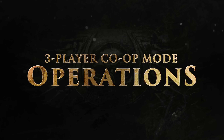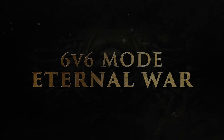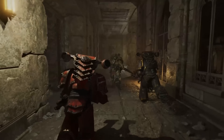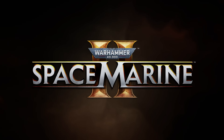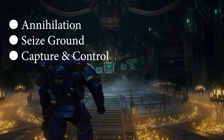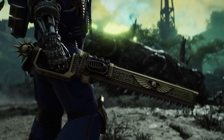Next up is the 6v6 Eternal War — a multiplayer battle against opposing players for control of specific locations. This is currently totally PvP, meaning no PvE elements, just six against six. These are set locations different from the narrative campaign and operations, though there is some overlap between locations pieced together as maps. They have three modes currently: Annihilation, Seize Ground, and Capture and Control — those are your three 6v6 PvP modes to start, before any additional modes are added later.